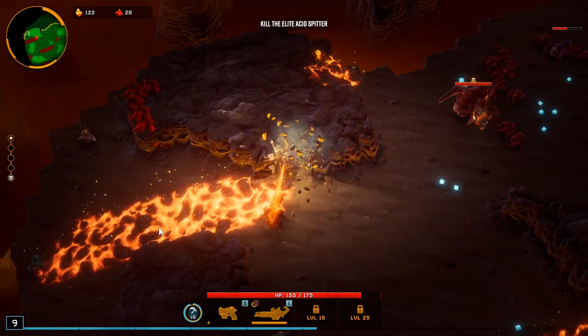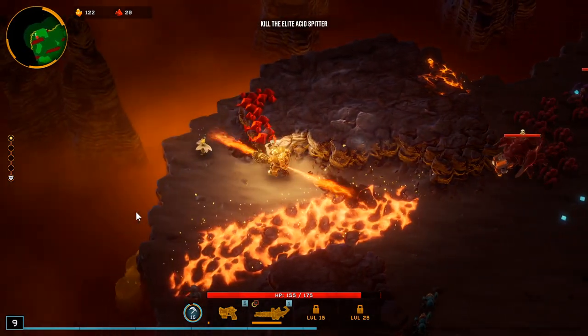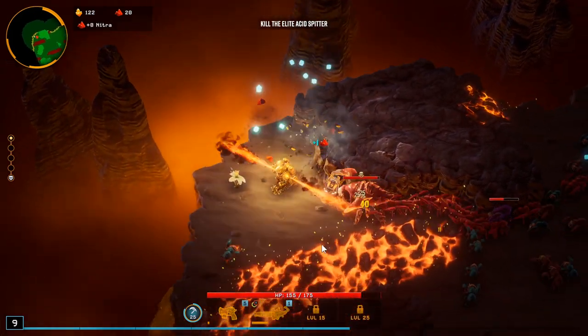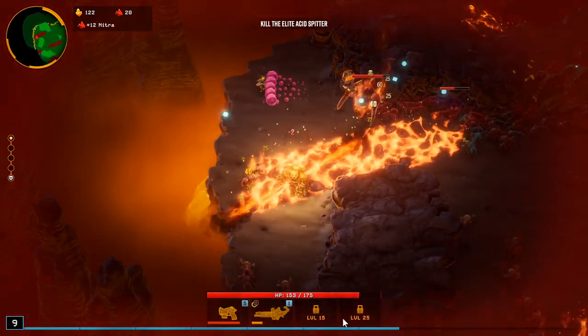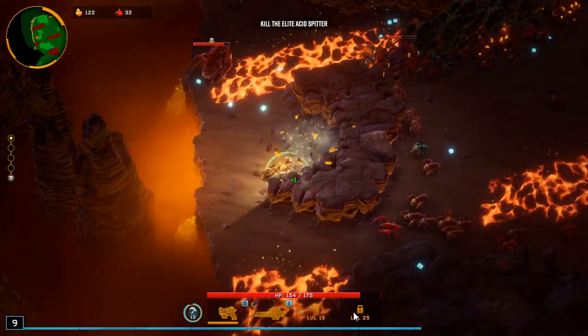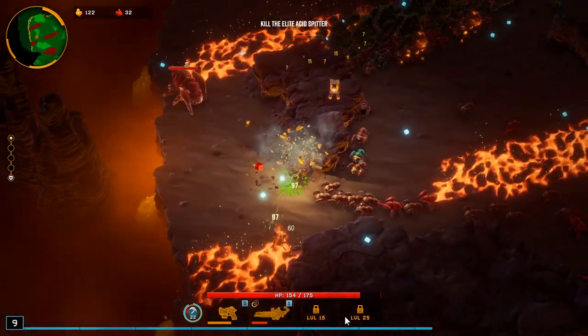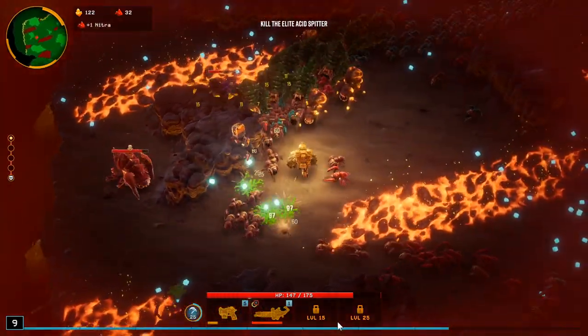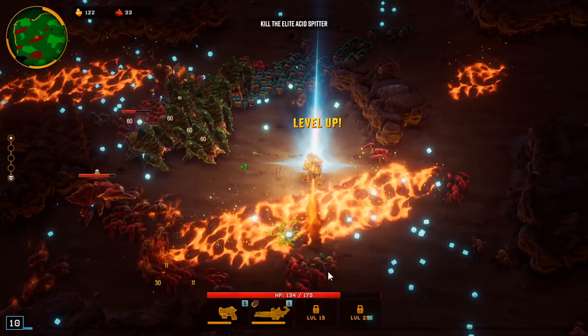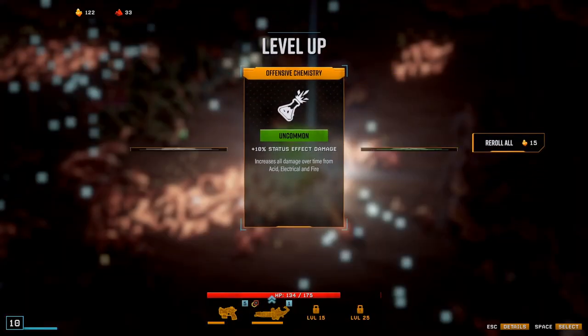There's nitro there. Definitely gonna come over here and grab this. Too bad the fire on the ground — well I guess it does sort of start to hurt these guys but nothing too crazy. We're only level 9 though, which is not good. I would like to try and get to 10 at the minimum.